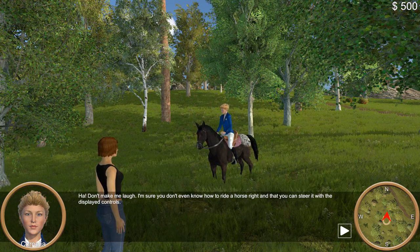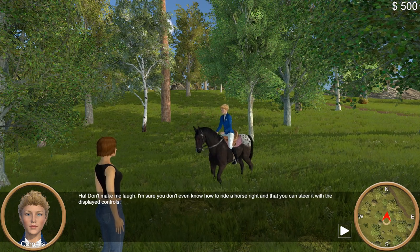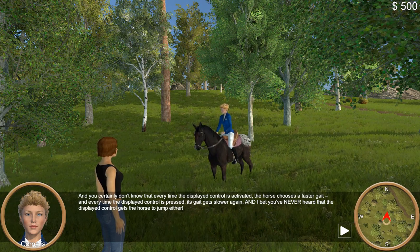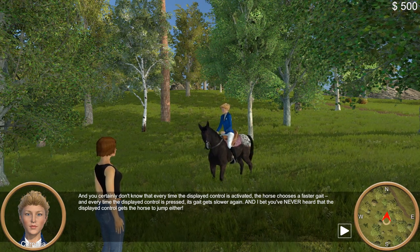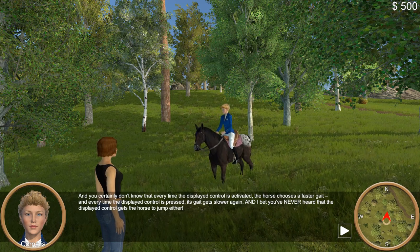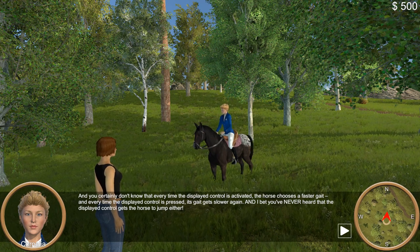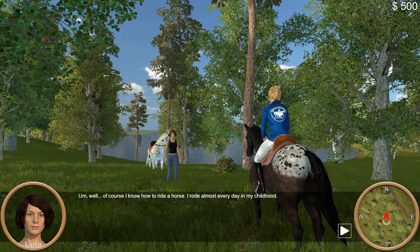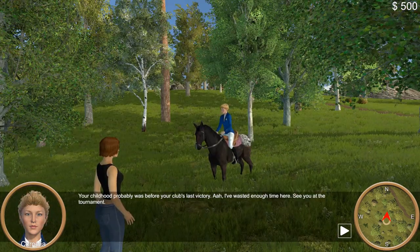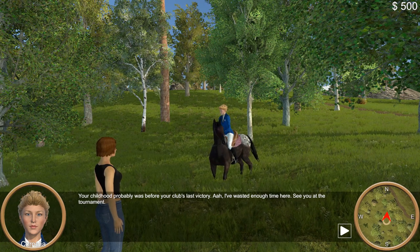Don't make me laugh. I'm sure you don't even know how to ride a horse or that you steer it with the displayed controls. Every time the displayed control is activated, the horse chooses a faster gait, and every time it's pressed the other way, its gait gets slower. And I bet you've never heard that the displayed control gets the horse to jump. Of course I know how to ride — I rode almost every day in my childhood. See you at the tournament.